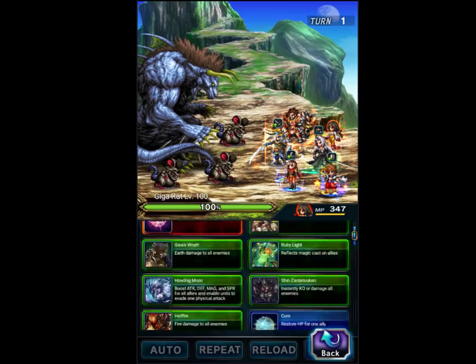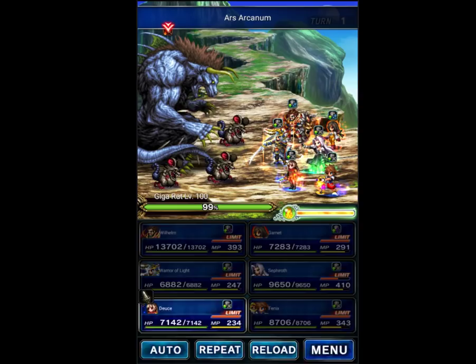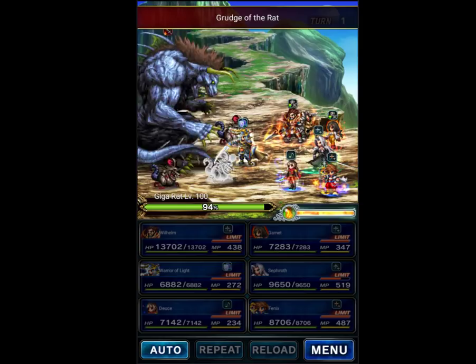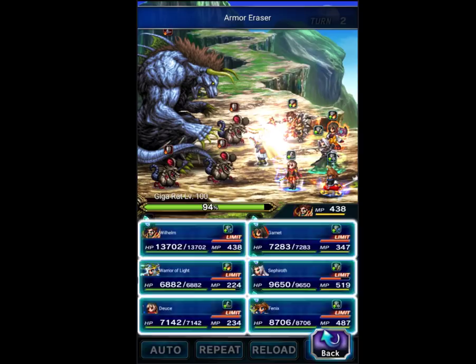Garnet is going to Life's Harmony for the resist buff. We're going to physical cover with Warrior of Light. Wilhelm will break the attack of the big guy. We'll chain these and then heal. We didn't break the boss's defense yet so this chain deals hardly anything, but we'll break the defense next turn.